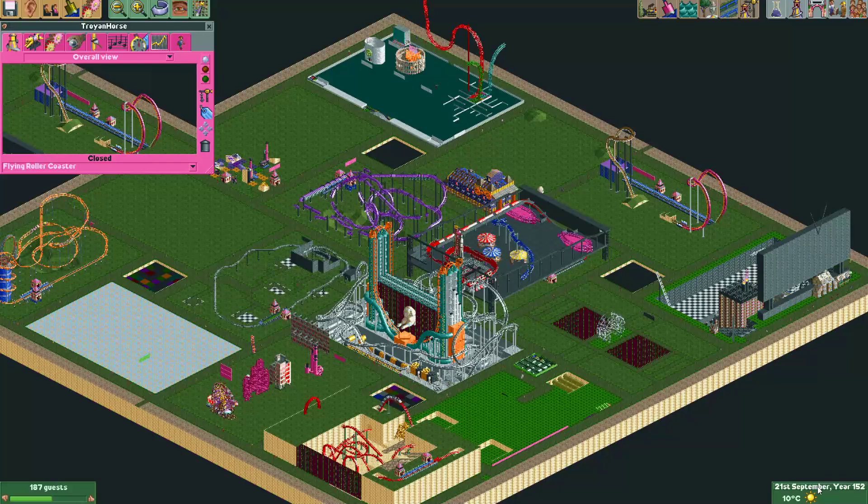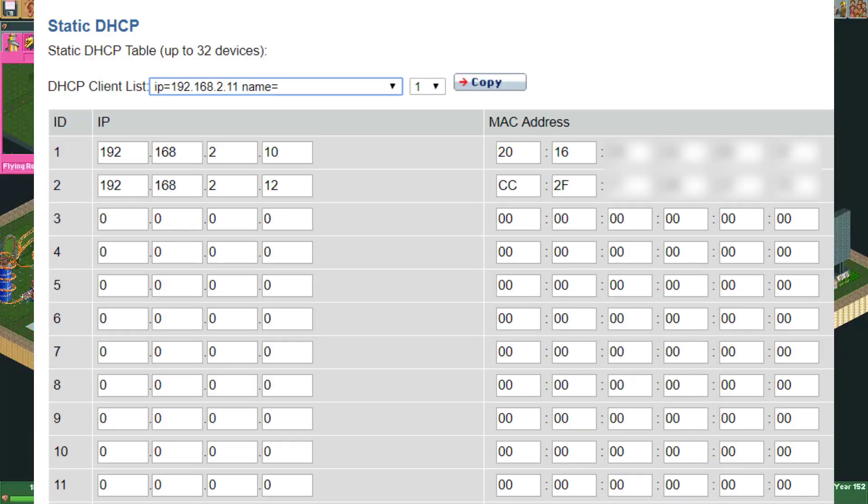Port forwarding on my router forwards packets to a set IP address. Because of that, I have to make sure my computer always gets the same IP address, or else it would send packets to a different device the next time I log on to the network — and that's something we want to prevent. So I have to find a table called static DHCP, where I can assign a static IP address to a computer.